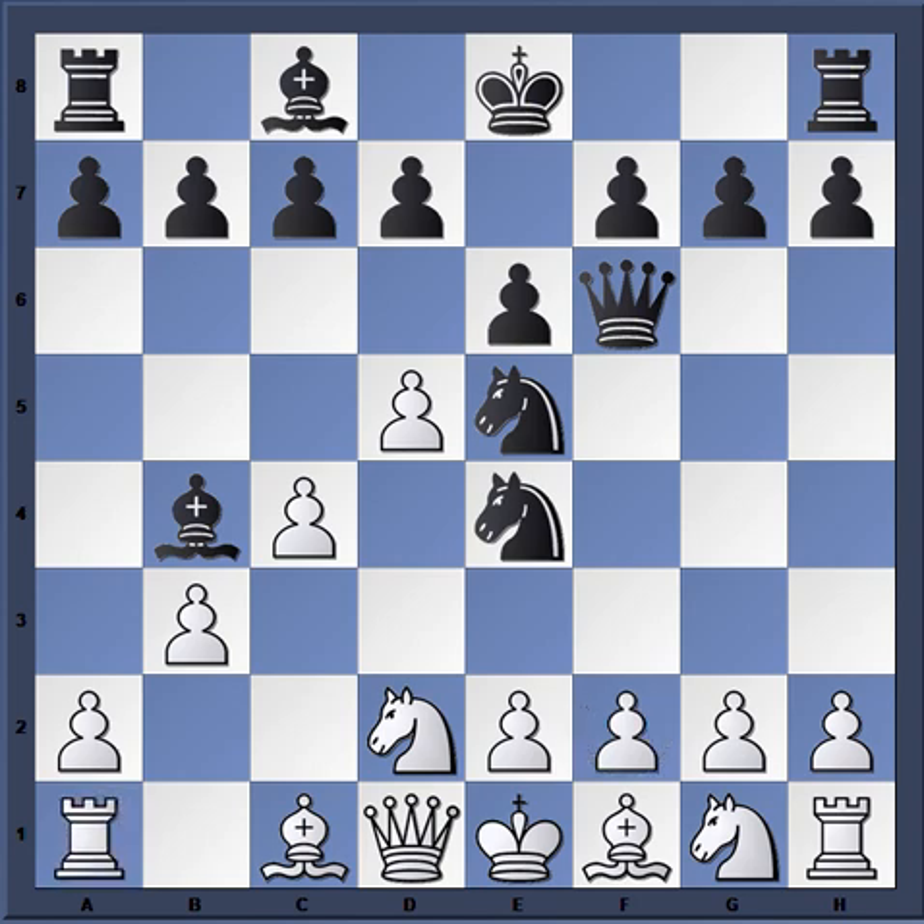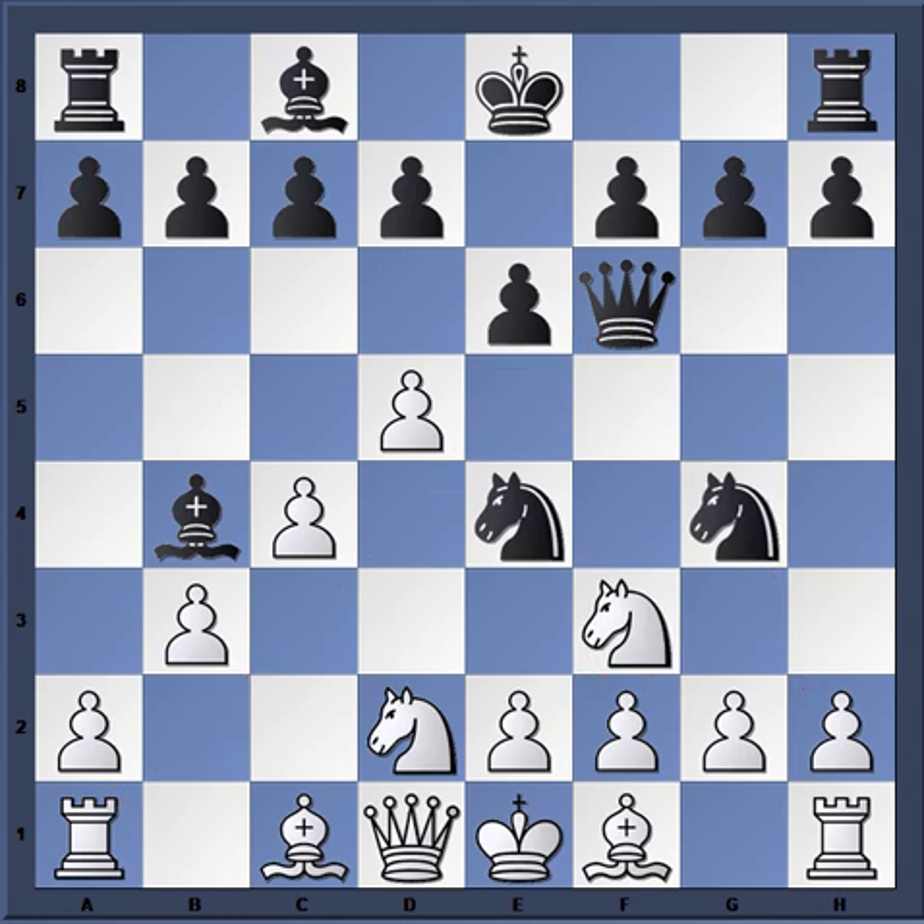Tory ends the misery by playing queen f6. Queen f2 mate is threatened and the rook is indirectly threatened. On any of white's next moves, knight g4 is going to be played. If knight gf3 to protect f2, then knight g4 again — the rook is challenged. If rook b1, you just bust it open. Marshall is in all-around trouble and is forced to resign after only seven moves.